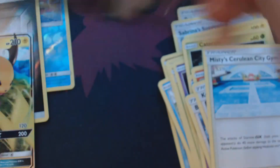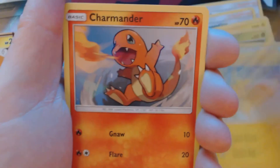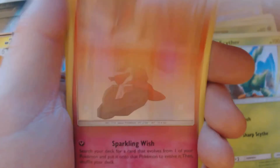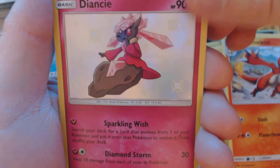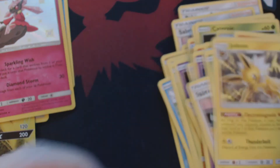And now for our final booster pack. None of the cards you're seeing me open today are available for sale or for trade — I need them to complete my collection. Here we have Slowpoke, Pikachu, Charmander, Voltorb, Koffing, Electric Energy, Sabrina's Suggestion, Scyther, Charmeleon, Shiny Deansi, and Jolteon.